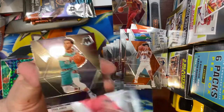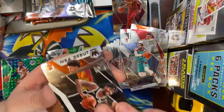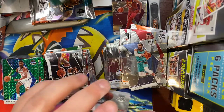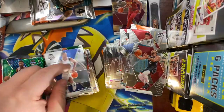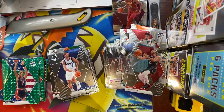Next pack: CJ McCollum, Tyus Jones, Give and Go Kyrie Irving, and an NBA debut of Cameron Johnson. Terry Rozier, Eric Gordon, a green Larry Bird USA Basketball, and an Isaiah Roby rookie. Last pack of this rip — Zion, Ja, we need you. Come and bless us with your love.